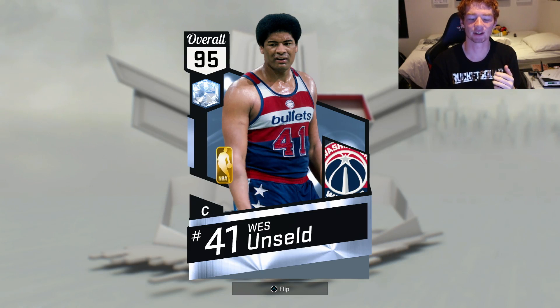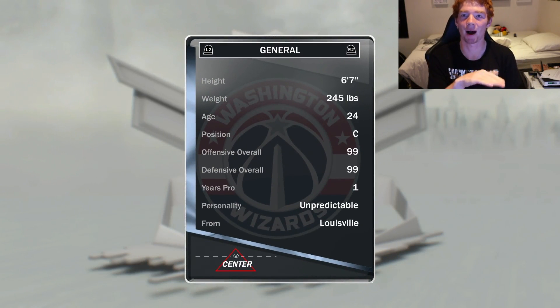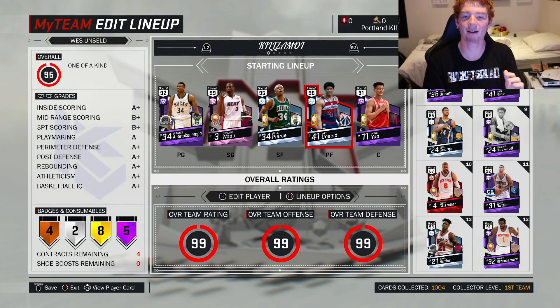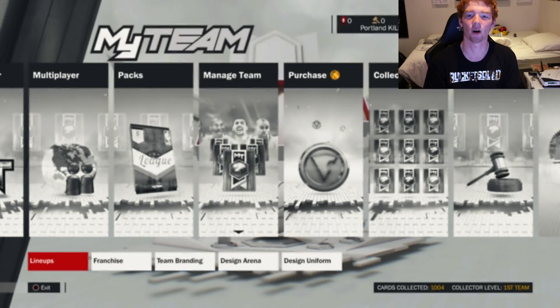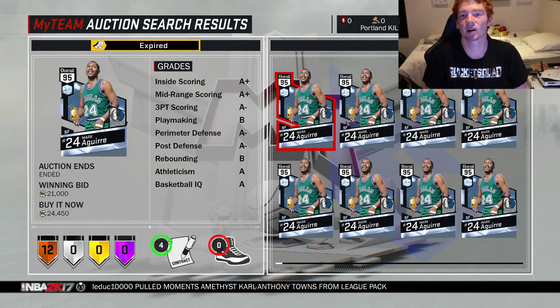I've already bought one of the diamonds because I wasn't expecting to do this. His name is Wes Unseld and he looks like an absolute beast — if he wasn't six foot seven he'd be by far the best card in the game. He's got five Hall of Fame badges. I haven't played with him yet; I've put him at power forward but I will get a gameplay out. Hopefully we can pull him though because he goes for more.